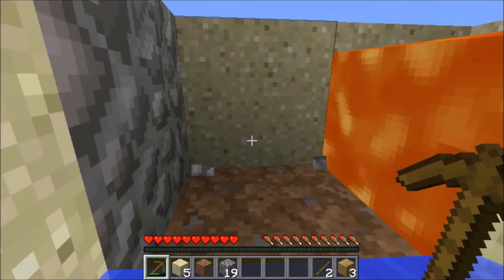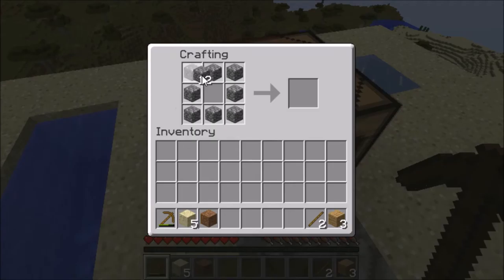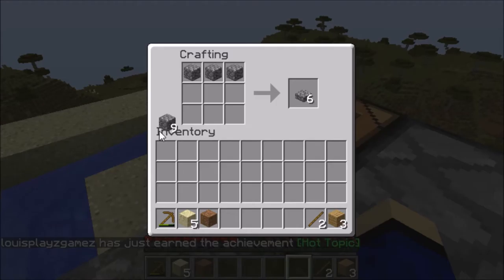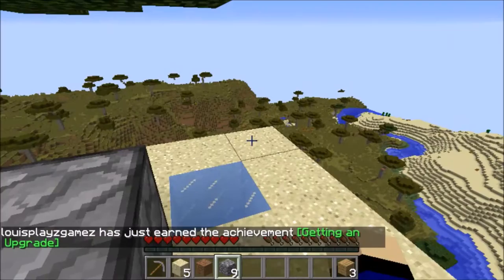Okay, this episode is getting really boring. Let's stop this madness. If I just make a furnace like this — and we could make a stone upgrade, yep get an upgrade. I kind of want to get some more wood because I need it.